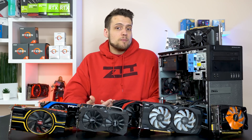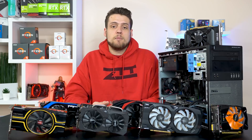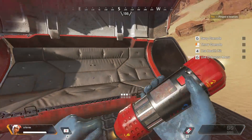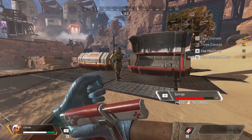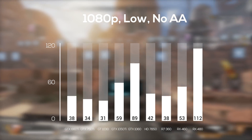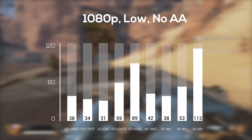Before getting into the actual benchmarks, I just want to remind you that the settings you're about to see for each card are the settings I would actually use if I were working with that card — and I always aim for that 60 FPS mark. To keep the benchmarks as consistent as possible, I decided to test all of these graphics cards in the training level and not during an actual online match. I ran some testing and determined performance wasn't that much different, so it's the best way to keep all cards on a level playing field. Here's a chart showing what every card can do with the exact same settings: 1080p, low, with no anti-aliasing.